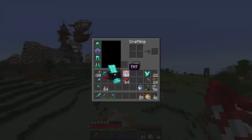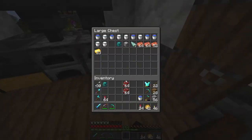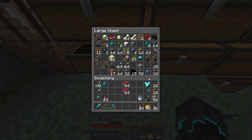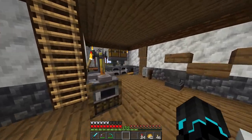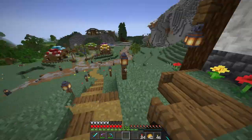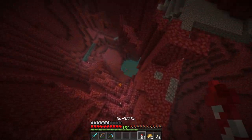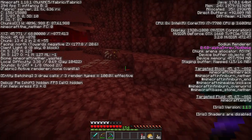First things first, before I can do the first thing - do I have flint and steel? If I don't have flint and steel it's gonna be a little bit of an issue. There we go - perfect, flint and steel. And yes, this place is looking terrible as well. I'm planning to fix the interior today as well. Don't worry, this needs a lot of cleaning up.